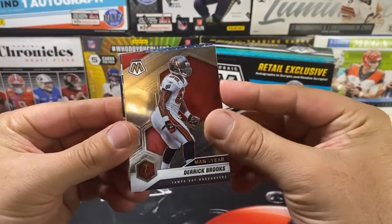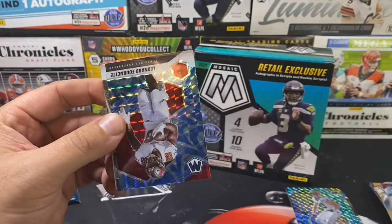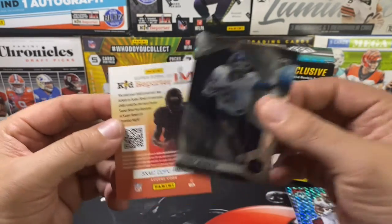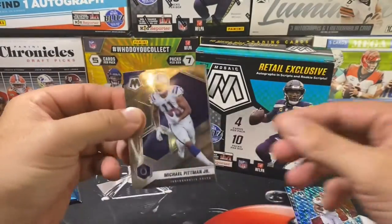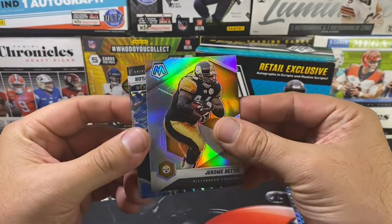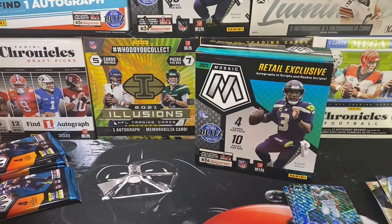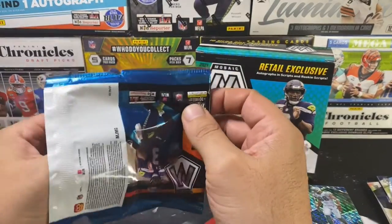Nothing too crazy yet, just cruising along. Got Derrick Brooks on Man of the Year. Our first silver is Patrick Queen for the Baltimore Ravens. Next Blue Reactive — Leonard Fournette, should be a beast for the Buccaneers — and another Racy Mcmath, the base rookie. Michael Pitman Jr., then our next silver — oh, there we go — Jerome Bettis, take that for my PC. Next Blue Reactive is Jason Taylor Man of the Year, and Ben Roethlisberger. This is turning out to be a Pittsburgh Steelers box and I'm okay with that. Let's see if maybe we can get a Najee Harris Honeycomb — that would look sick.